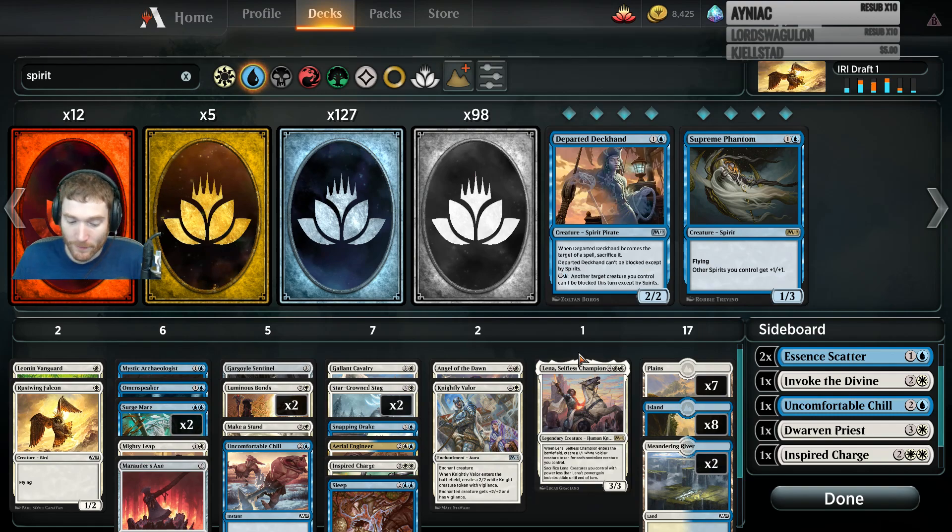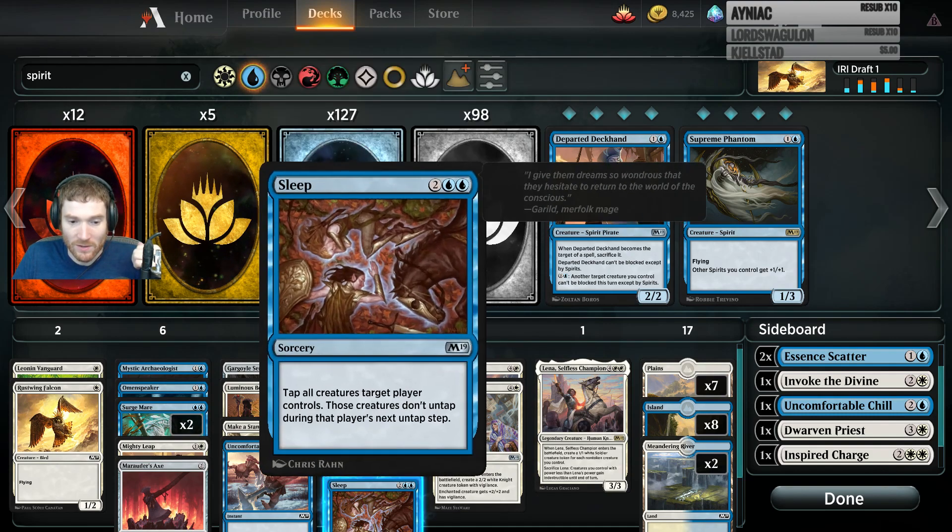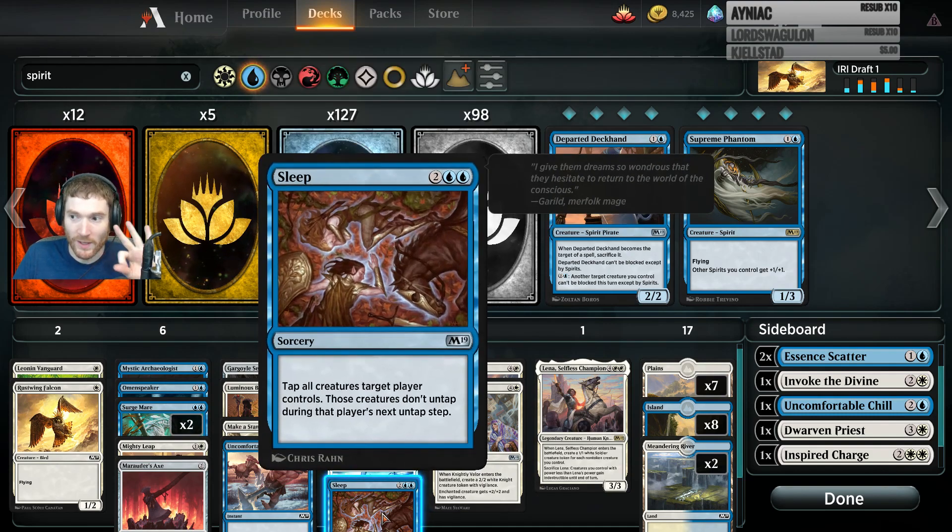It worked reasonably well. It was a three-round draft. My first round I went 2-0, my second round I went 2-0, and in my third round I went 1-2. That was the finals. I took second place in the draft for the night. The cards that ended up overperforming relative to my expectations were Sleep - Sleep won me three games outright, just three games straight up won by Sleep.